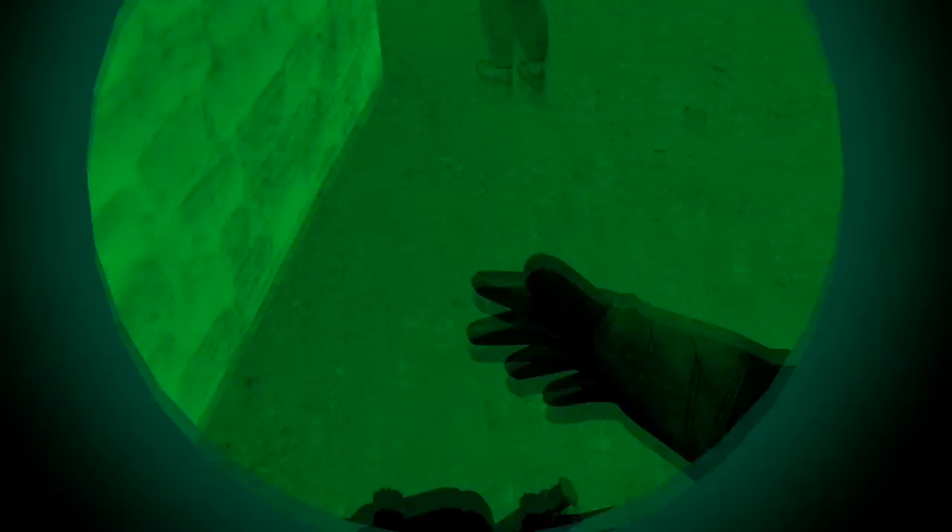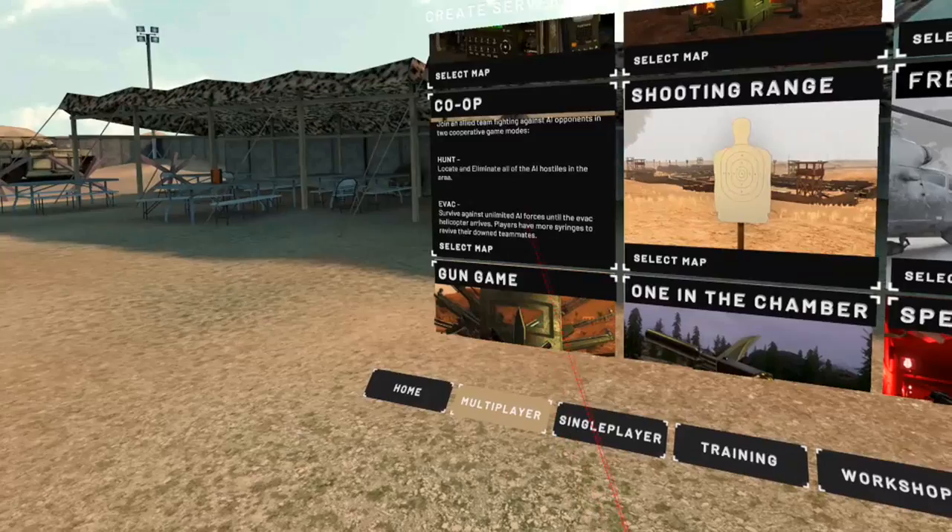Within the most played game modes, there is the Cooperative — a team of players against a certain number of bots controlled by AI. In this mode, it is possible to set the number of bots up to 128 and the difficulty level.